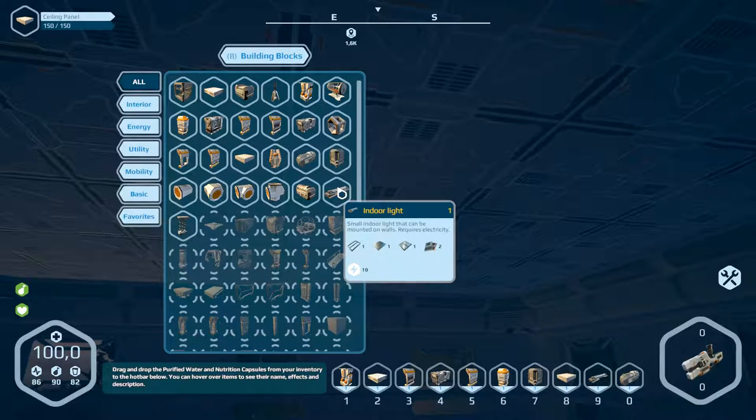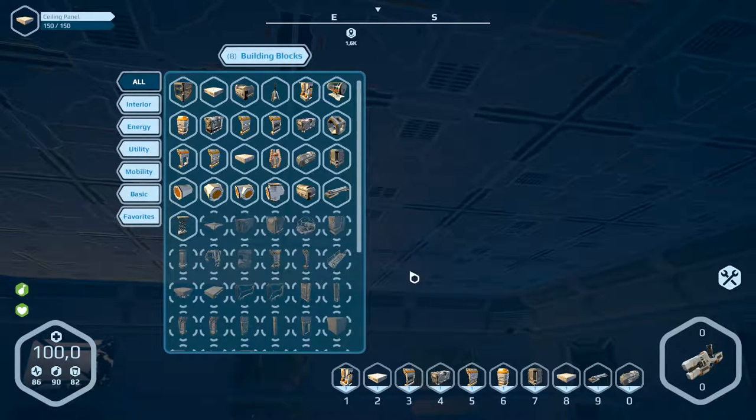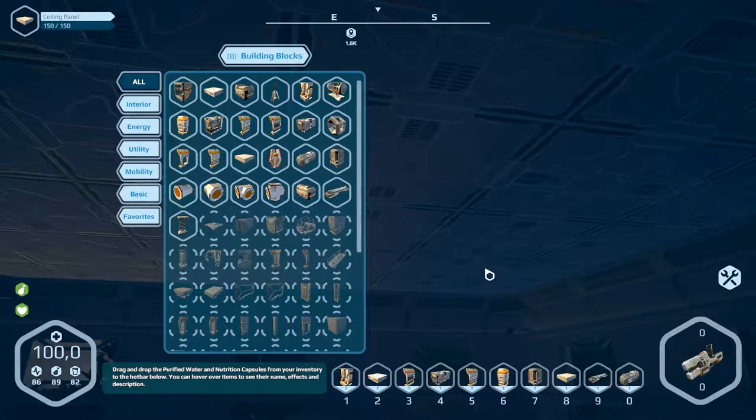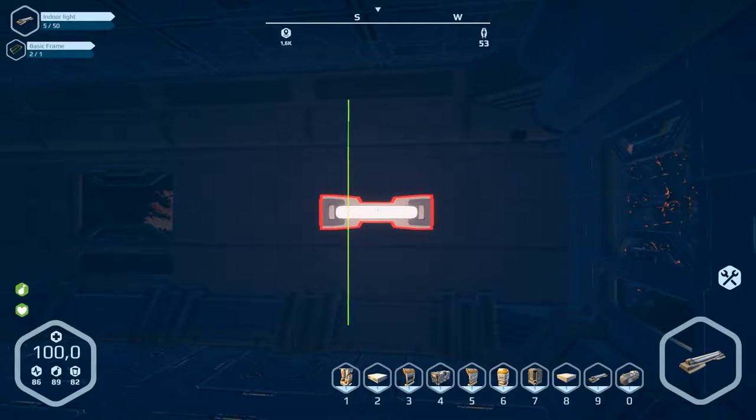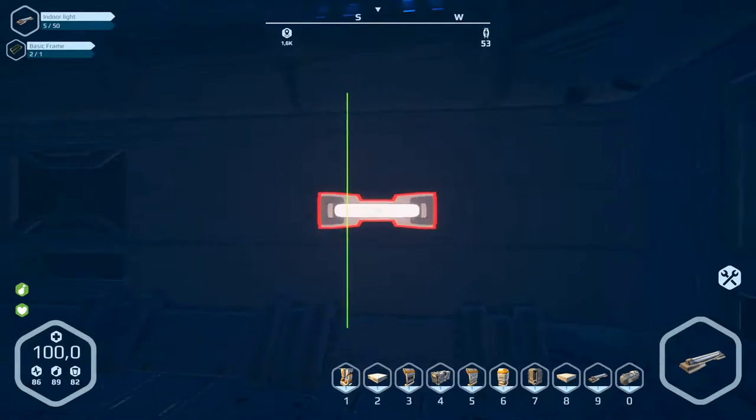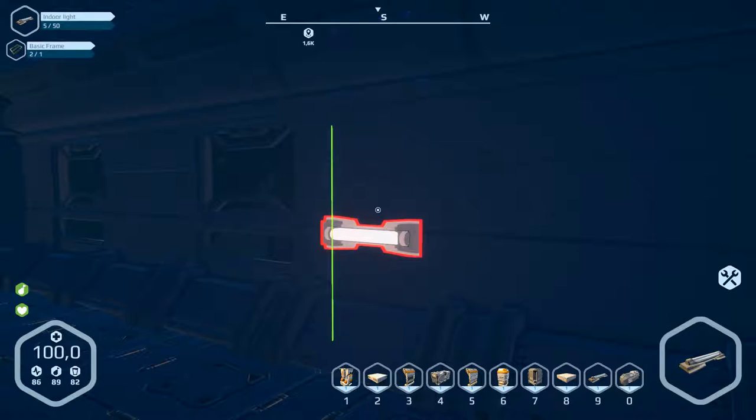I don't know where we can build this, so first we will make this - it's on number nine. Let's build number nine first, and have a light here on the side. I think what do we need...